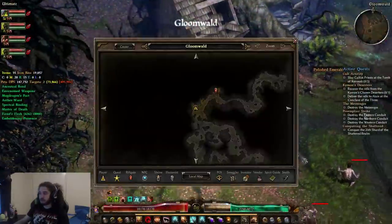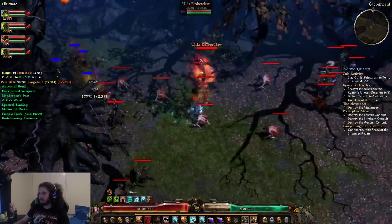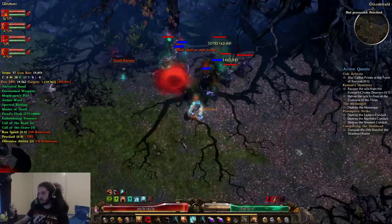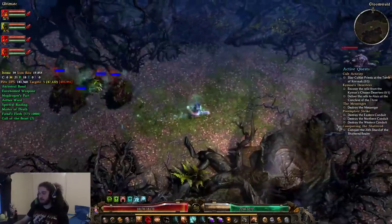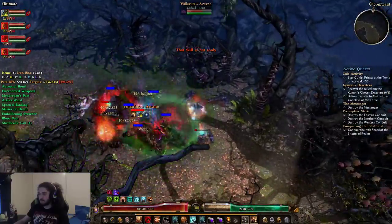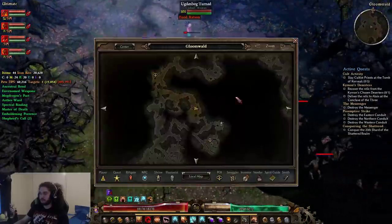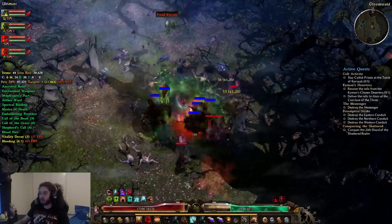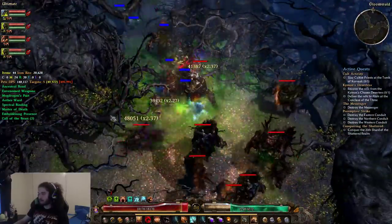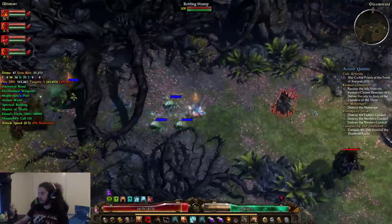From here we're going to go all the way over to the right, down on this side. The next spawn could have been right here, but it wasn't there — no problem. We're going to make our way over to the right; this is where the next treasure trove spawn could be. It is not there either.